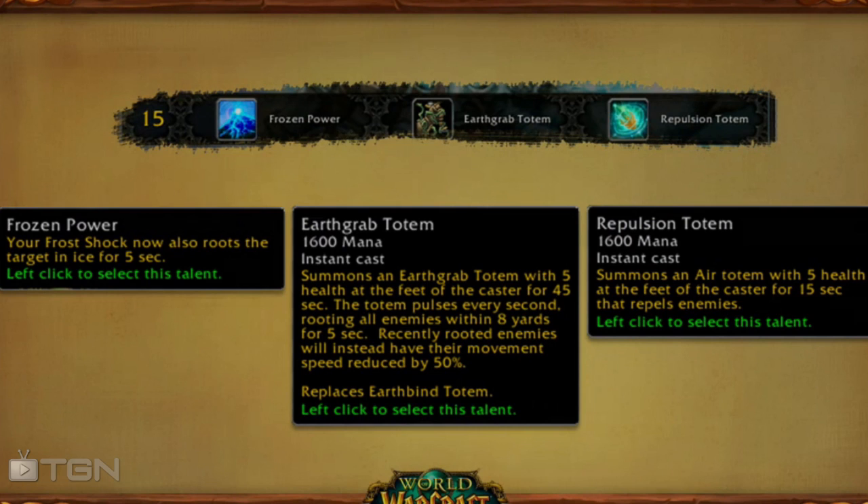We start off with Frozen Power, which makes your Frost Shock freeze the target in place for 5 seconds. This sounds very similar to something enhancement shamans do, although I've never played enhancement so I could be a little wrong there. The Earth Grab Totem sounds exactly like the Earthbind Totem that elementals currently have, where you put your Earthbind Totem on the ground and it roots targets near it. The Repulsion Totem sounds incredibly interesting — it has a knockback effect. The totem doesn't have a lot of health so skilled players will probably focus it down immediately in PvP, but a knockback from a totem has a lot of very cool and interesting potential uses.